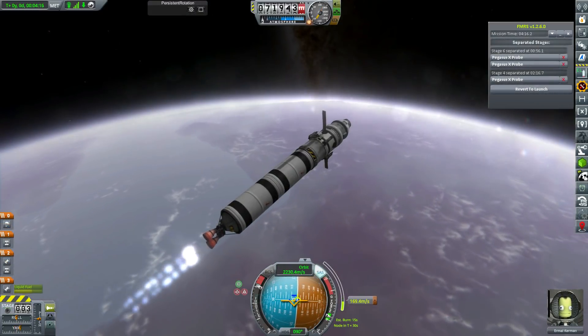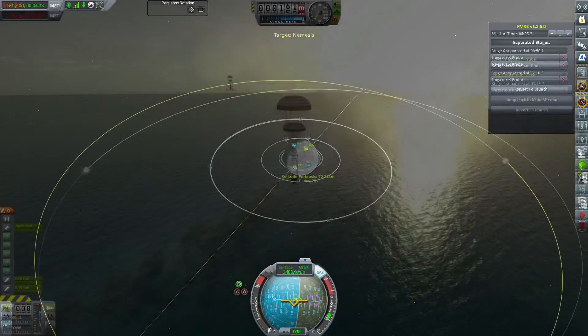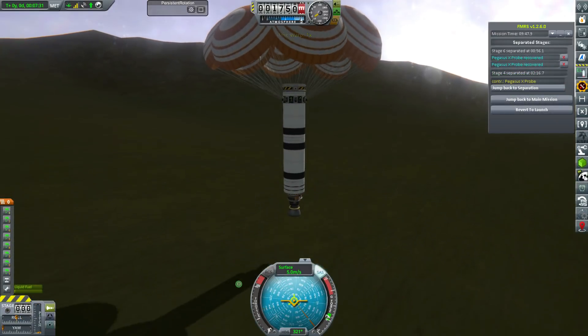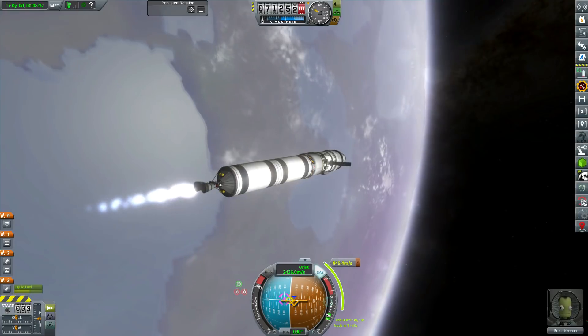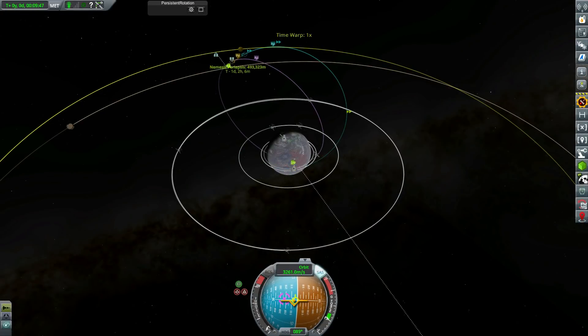Cutting out the launch because you've seen this rocket a million times. I have actually named it now - the big 3.75 meter one is called the Eagle and the one with two side boosters is called the Buzzard. Just naming them after birds of prey that aren't the Falcon, since people always name KSP rockets after Falcons.